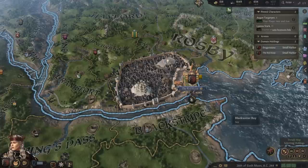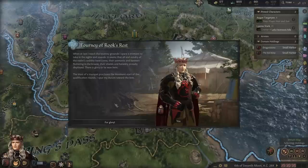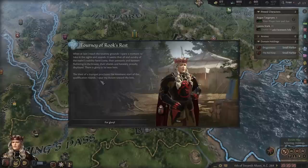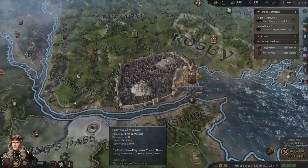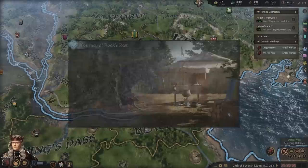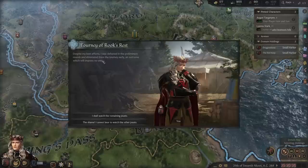Imagine if we could win the tournament here — that could be incredible. When I at last reach the tourney grounds I spare a moment to take in the sights and sounds — it seems all and sundry of the realm's nobility have come, pennants and banners fluttering in the breeze, shields and heraldry proudly displayed. There is glory to be won here. The blast of a trumpet proclaims the imminent start of the qualification round — I spur my mount towards the lists. We've got our armor on and our crown, just to make sure people know we are the king. Despite my best efforts, I was defeated in the preliminary rounds and eliminated from the tourney early — an outcome which impresses no one. For shame.